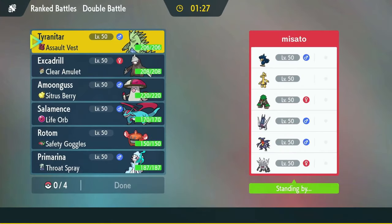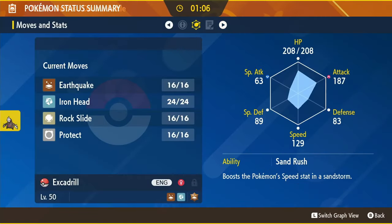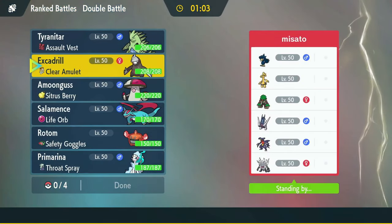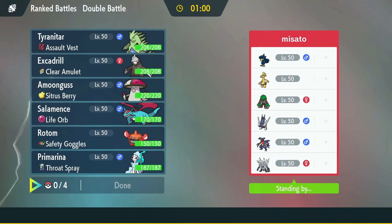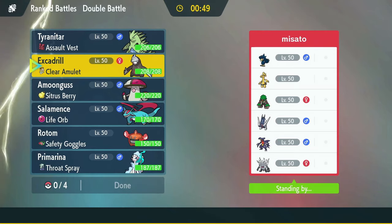I don't see any rain unless it's just Raindance Murkrow, so I'm not sure what the Archaladon is doing. Earthquake is nerfed by grassy terrain, but that could actually be a big problem. Our special attackers are pretty good into Archaladon. Our Tyranitar does have Low Kick, but Low Kick actually doesn't do that much into Archaladon. Tyranitar-Excadrill might not be the best lead, but it's not bad.